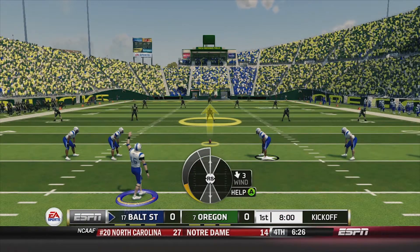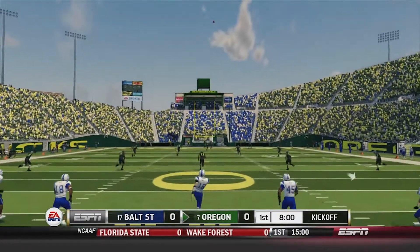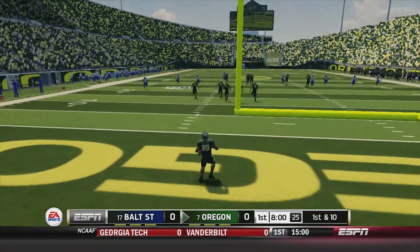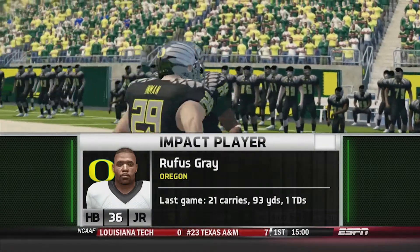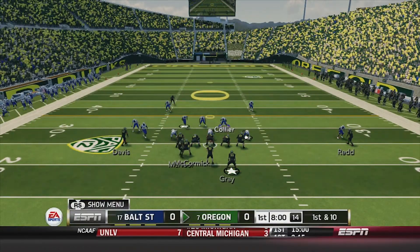Oregon wins the toss and they elect to receive first, so Baltimore State will kick it deep. Aaron Manley with the kick and we are underway. Johnson back deep to return it and he's just gonna kneel it in the end zone. Oregon will begin their first drive from the 25, and Rufus Gray looks to have a very good game against this Baltimore State defense — we'll have to see what he does today.